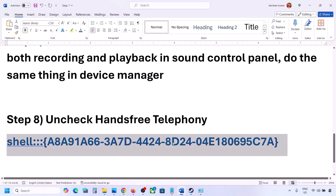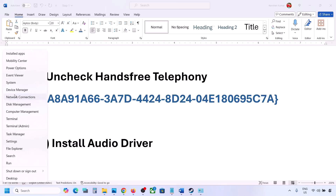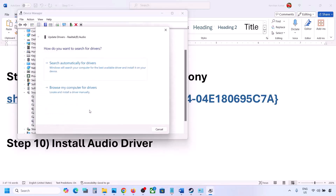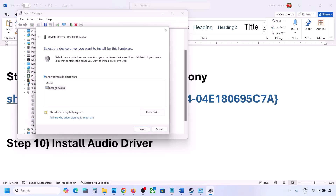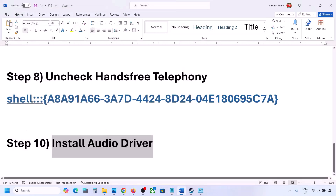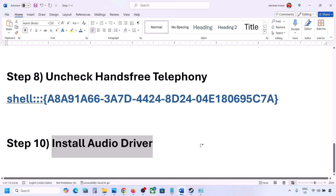The next step is to install the audio driver. Open Device Manager, expand Sound, Video and Game Controllers, select your audio device, right-click and click Update Driver. Choose 'Browse my computer for drivers', then 'Let me pick from a list of available drivers', select your audio device, click Next and install it. You can also go to your system manufacturer's website — Dell, Lenovo, etc. — find your model number, download the audio driver and install it. Restart your computer and check.